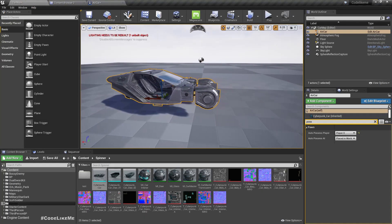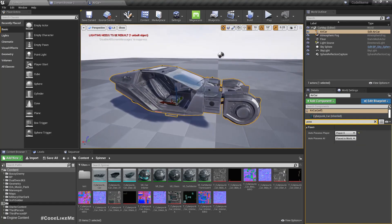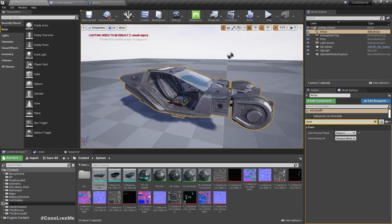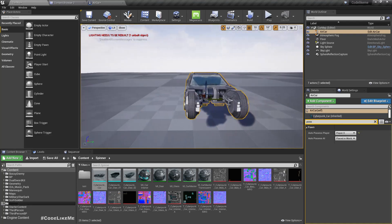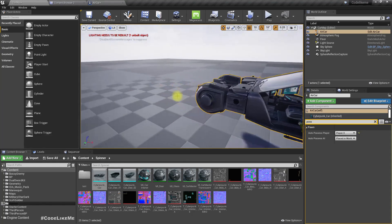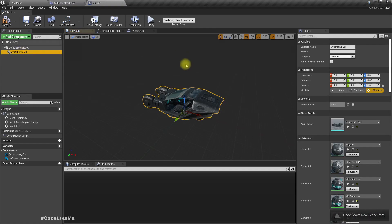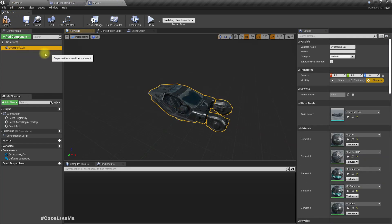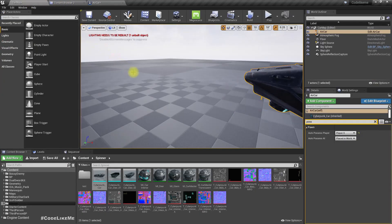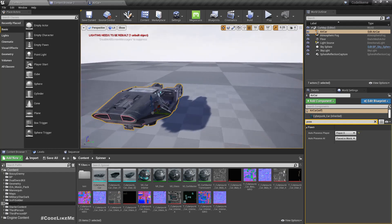Wait — the forward axis is going the wrong way. The forward should be this way. Let me undo and rotate this car 180 degrees. Now you can see the car is properly facing the forward direction.